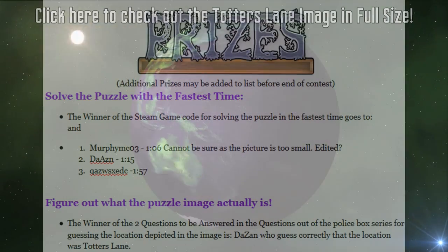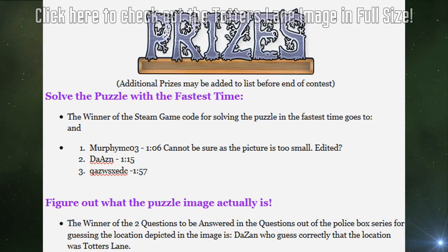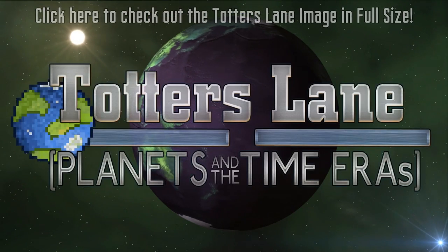The winner of the Steam game code for solving the puzzle in the fastest time goes to... And the winner of the two questions to be answered in the 'Questions at a Police Box' series for guessing the location depicted in the image is Dazan, who guessed correctly that the location was Totter's Lane and Foreman Yard.